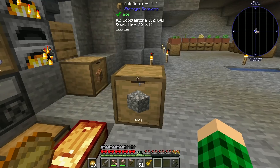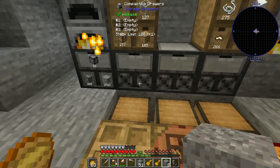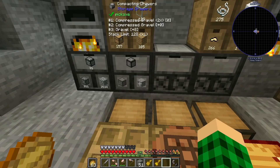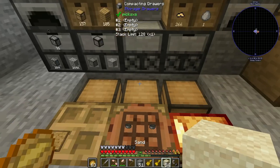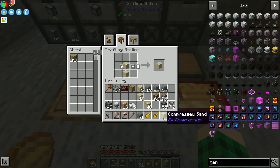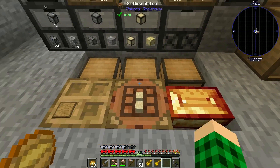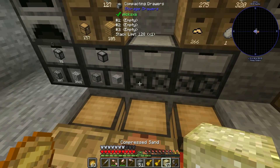I can actually now empty this drawer and just store everything in the compacting drawer. Then we can also toss in the gravel, the sand, which is going to be turned into sandstone, but we can actually probably craft ourselves one piece of compressed sand and toss that in.